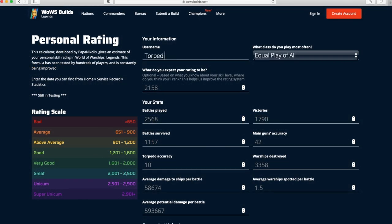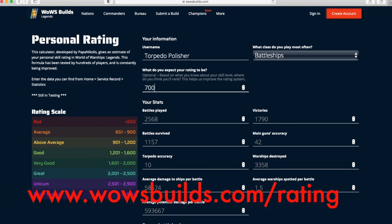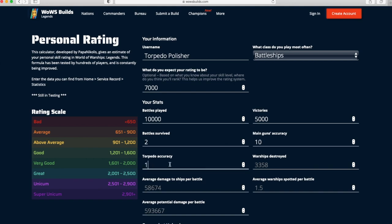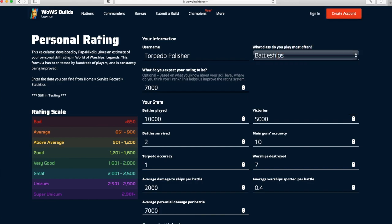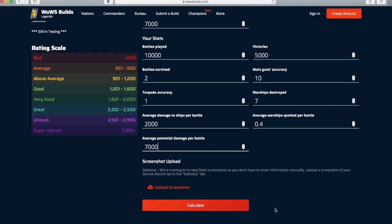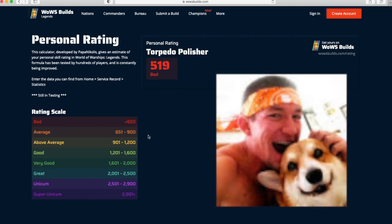Next is a work of love by Papa Nicholas available at wowsbuilds.com. Just type in wowsbuilds.com and you'll be able to enter your stats from your service record statistics screen, and you'll find out what your rating is according to Papa's scale. As an example, I'm using Aaron's stats here — and obviously that is a joke. Just remember that the average potential damage in the game is bugged at the moment, so for some players what you're putting in is wrong and for others it's actually right. But other than that, this is a great attempt at some sort of rating system. Thank you, Papa Nicholas, for attempting this. With those stats, it looks like Aaron should probably stick to torpedo polishing for now.